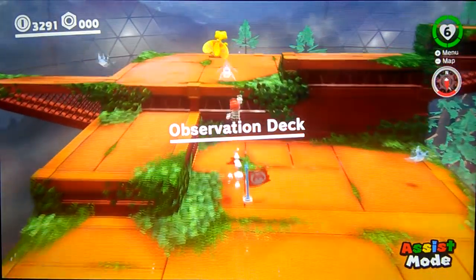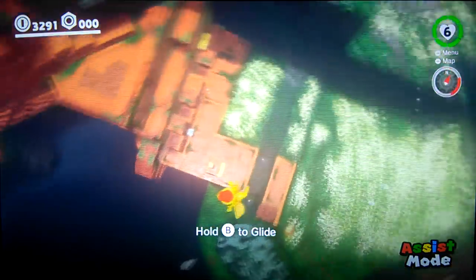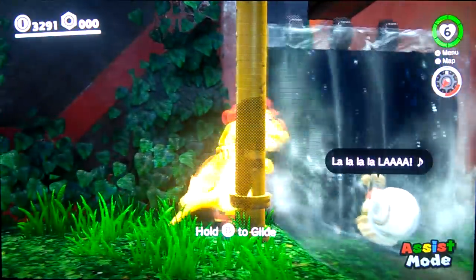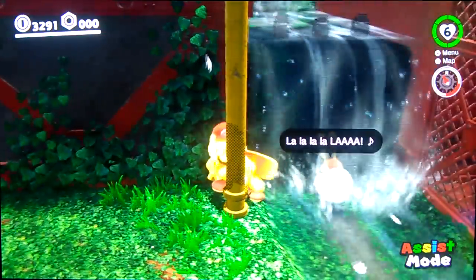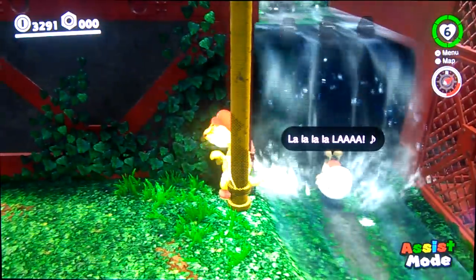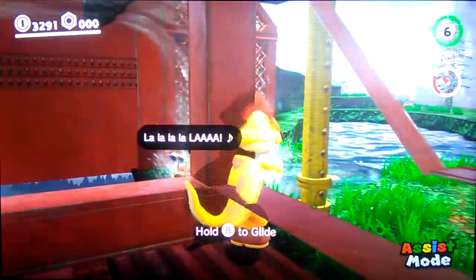We'll do Wooded Kingdom first. In the Wooded Kingdom, you can do the exact same thing with Glydon — you can get him to clip through the floor, and it is all the way down here. I found this one. But you can also clip through this pole right here. This one is kind of tricky. You can clip through this wall with this pole. If you do it right, you will go through. There we go — never mind, we got it. You can clip right through.